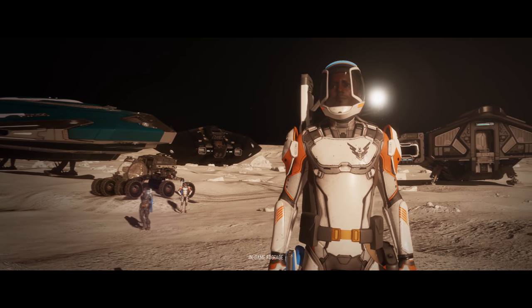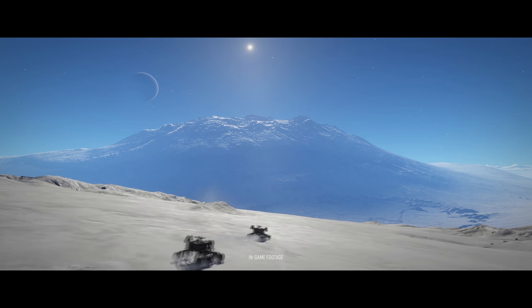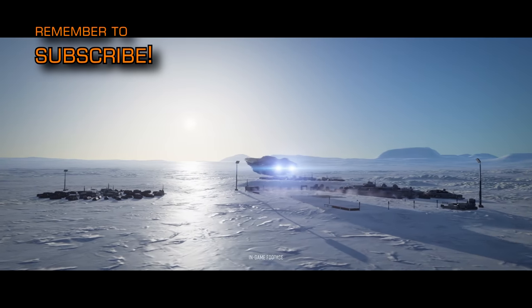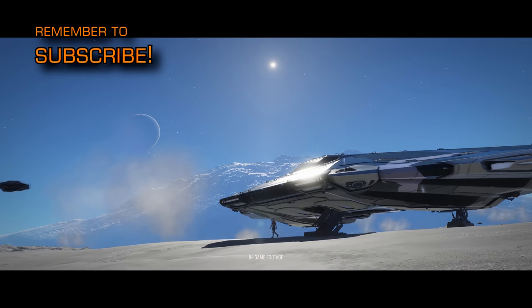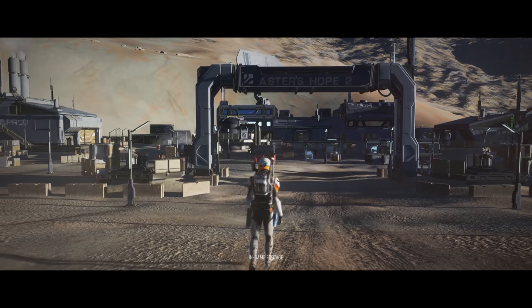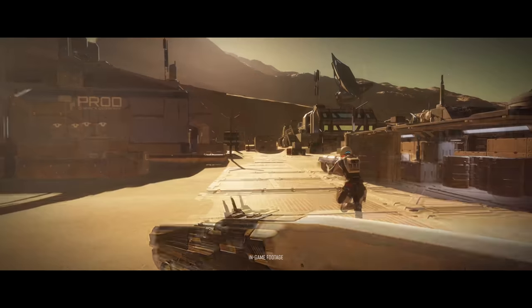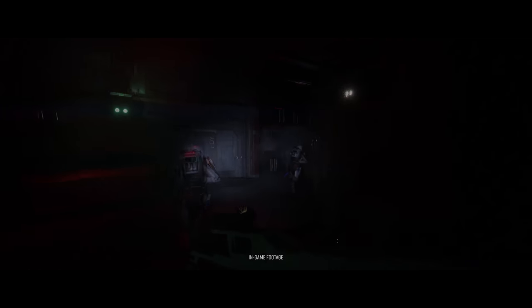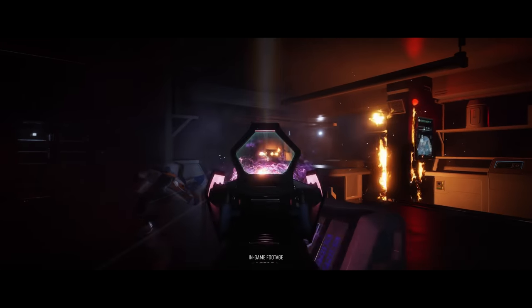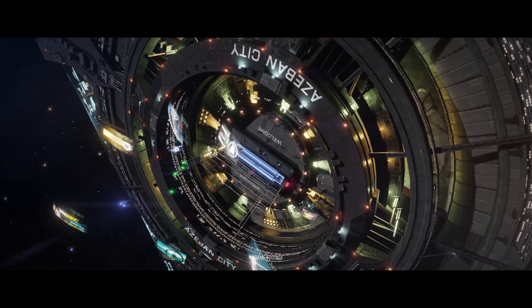The next scene shows a group of commanders and their ships parked on the surface of an alien world. There's also an SRV parked there which importantly has no one sitting in it — a minor detail but we're taking this as confirmation that you can exit your SRV. We're then treated to various scenes of suited commanders walking, SRVs, planets with tenuous atmospheres, and exteriors of the Astor's Hope ground installation, all looking thoroughly tantalising and beautifully rendered.